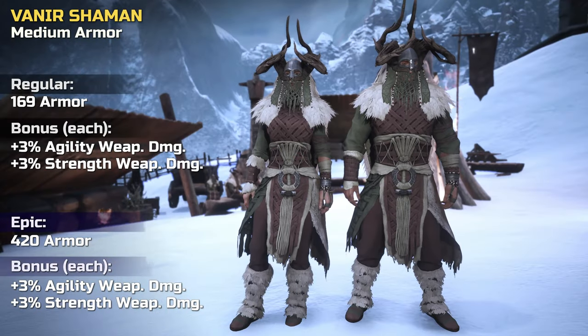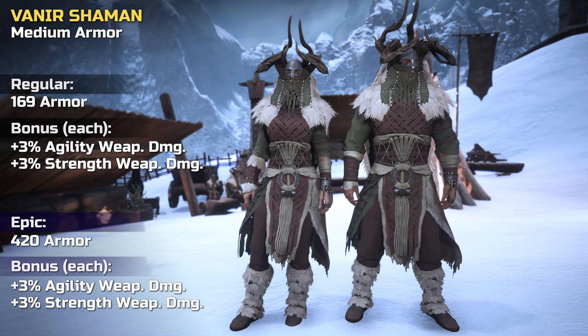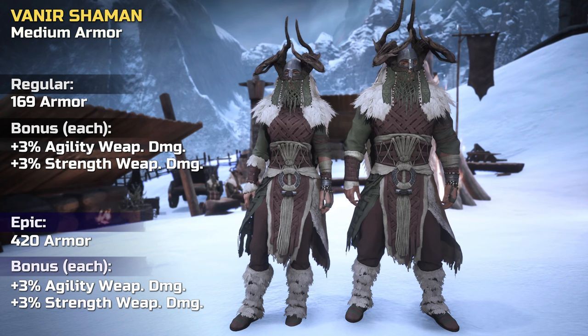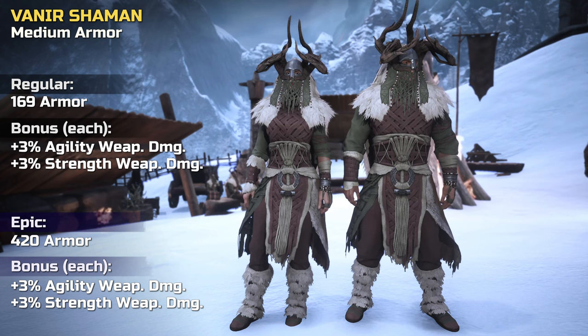Let's look at the items in more detail. The armor set can be crafted as a regular and epic version. It's a medium armor set and provides a bonus to agility weapon damage as well as strength weapon damage.